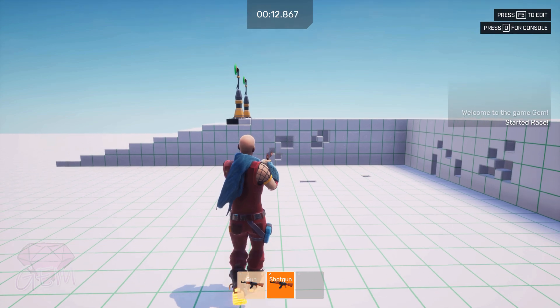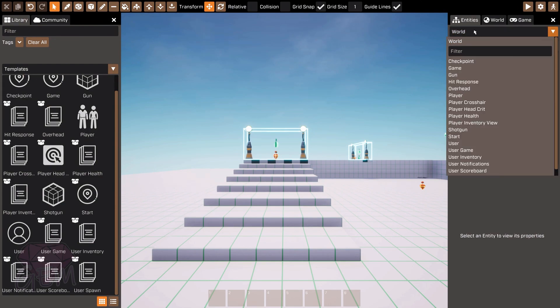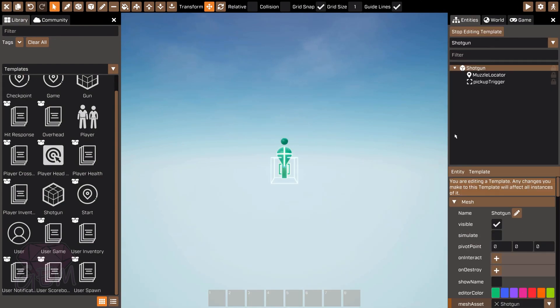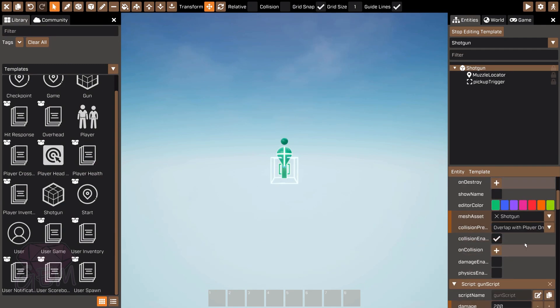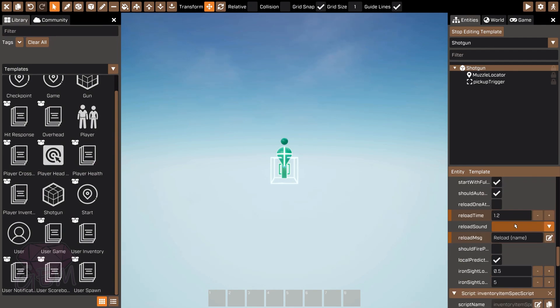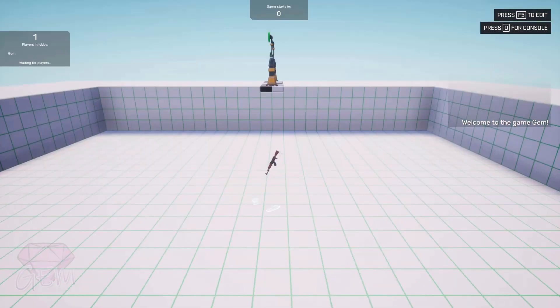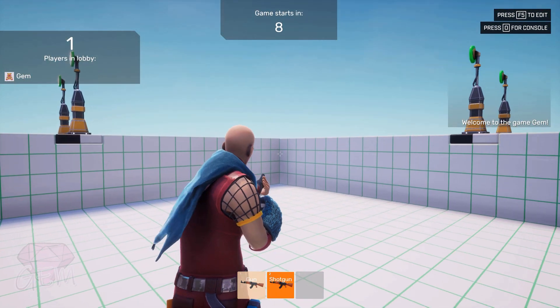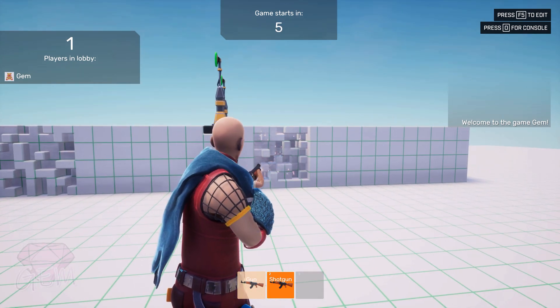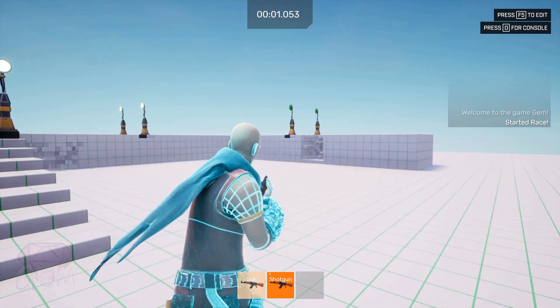Let's go back to edit and adjust the shotgun stats — change grip from RPG to shotgun, increase weapon spread to 10, and add more bullets. Testing it now — look at that, the shotgun is demolishing that wall. That's how you add a shotgun to your game.